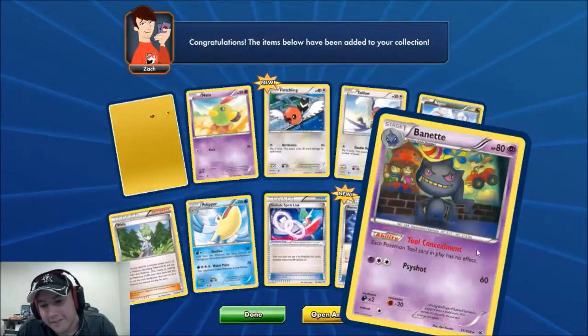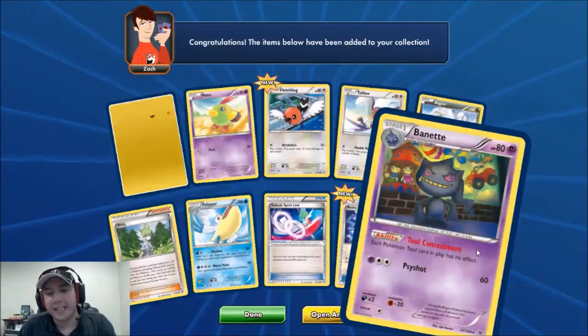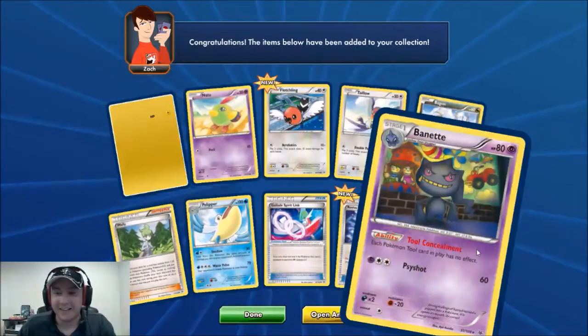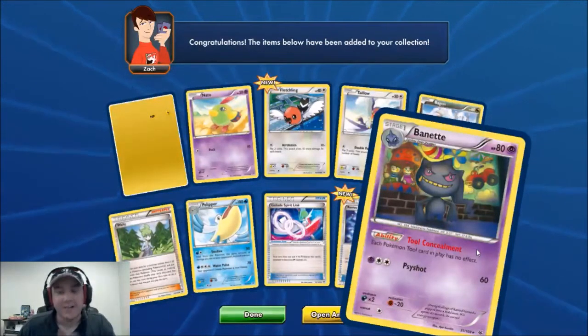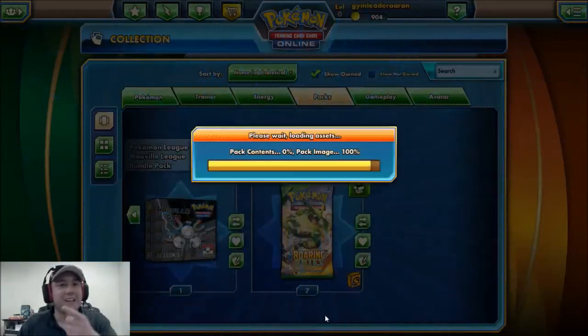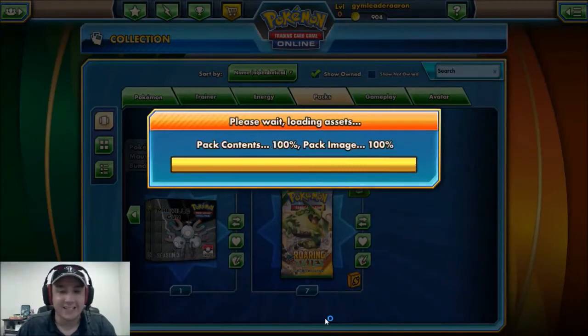Whoa, that's a pretty cool ability — each Pokemon Tool card in play has no effect. Wow! Let me know in the comments below how you might use that card because I definitely want to check that out.